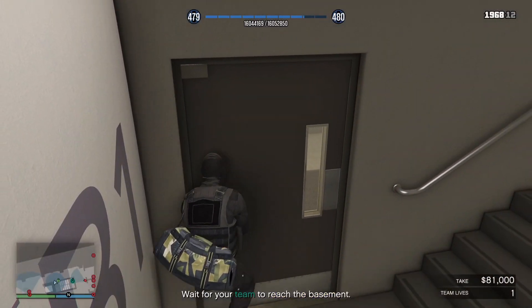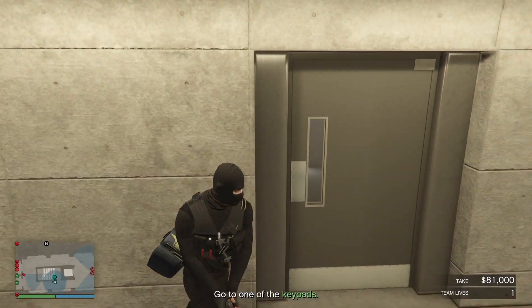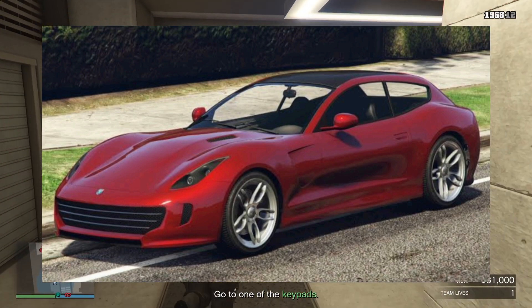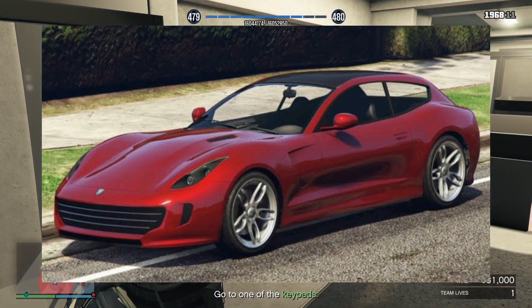The Podium Vehicle inside the Casino this week is going to be the Lampadati Casco. Your prize ride vehicle inside the LS Car Meet is going to be the Grotti Bestia GTS, with a pretty simple challenge — place top 5 in any LS Car Meet Series race for two days in a row.